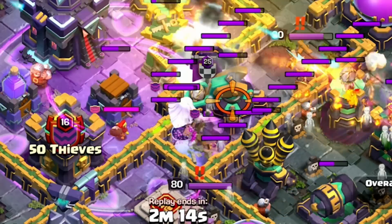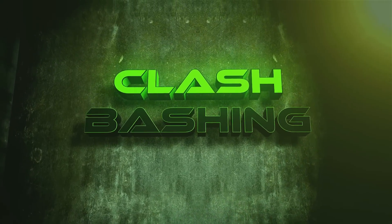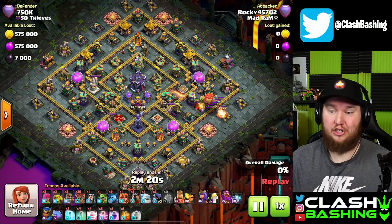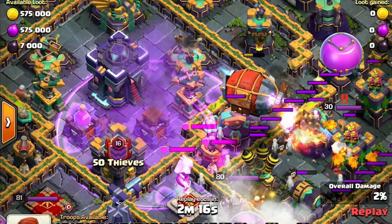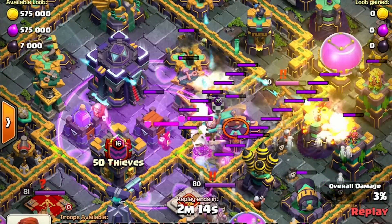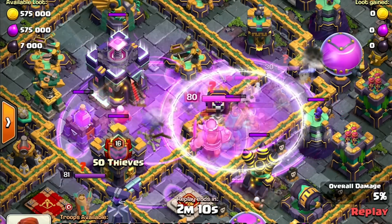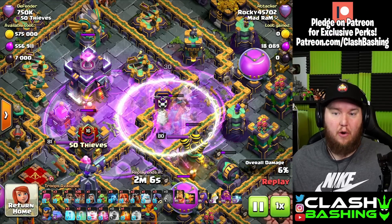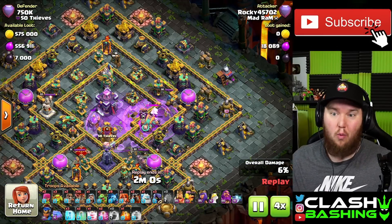The other day I was doing some live legends attacks on stream and this attack happened. We're doing blizzard lalo, which means we got super wizards inside the blimp. I threw in my blimp and started to do my blizzard, and then I noticed that my wizards just disappeared. What happened? Where did my wizards go? I got zero value out of this blimp and it ended up leading to a one star.